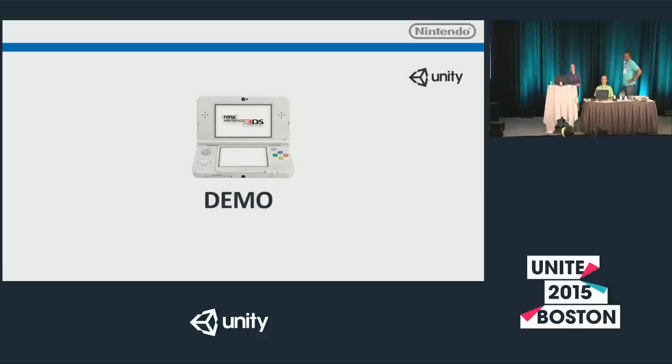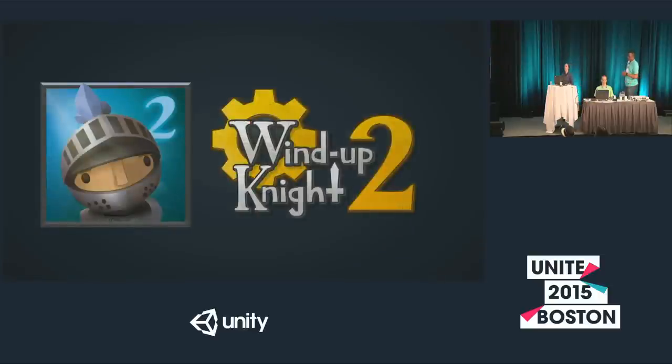While it's building, I want to talk about one of the games at our booth: Wind-Up Knight 2. It was originally made by Robot Invader for iOS and is now out on Wii U. Unity Japan is currently porting it to the new Nintendo 3DS. If you want to see a game made with Unity running on new Nintendo 3DS hardware, come by our booth and take a look.